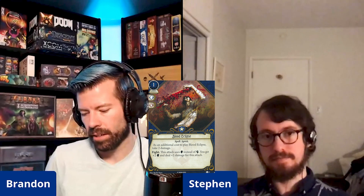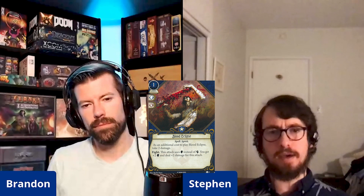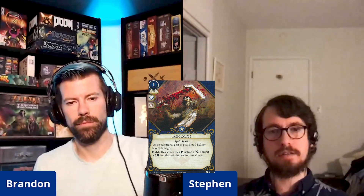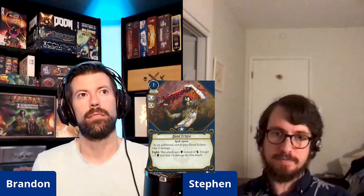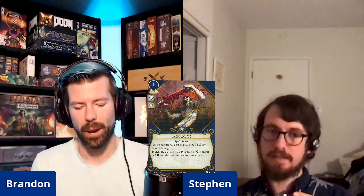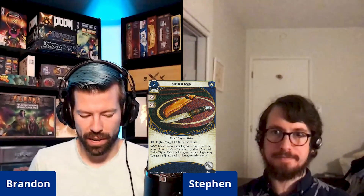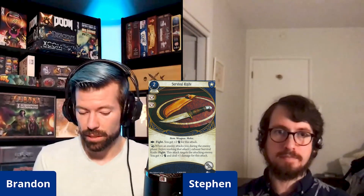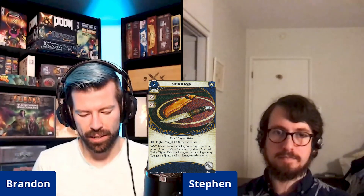If she can get anything out of Arcane Research it might be worth it, and this is totally a decent Carolyn card. If you're playing a Smoking Pipe, you can convert the damage to horror with Painkillers and then she can heal it. That's a good combo.